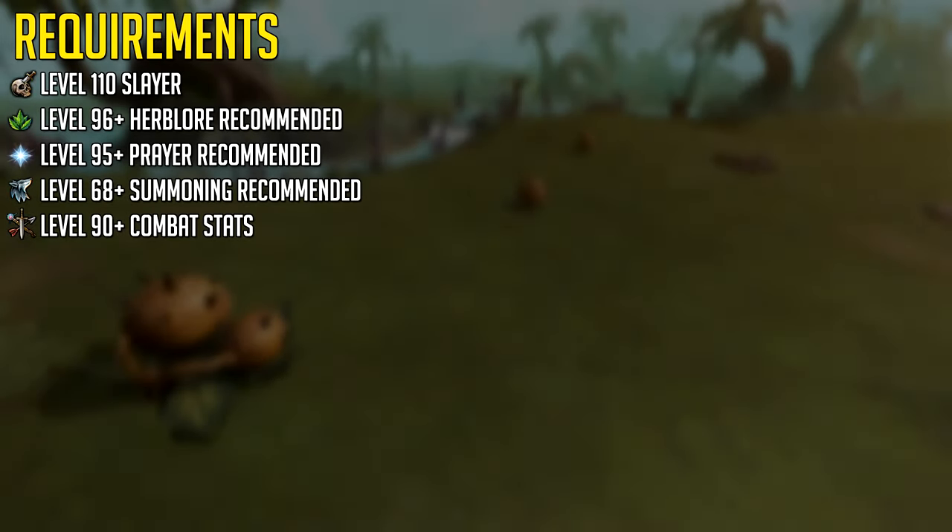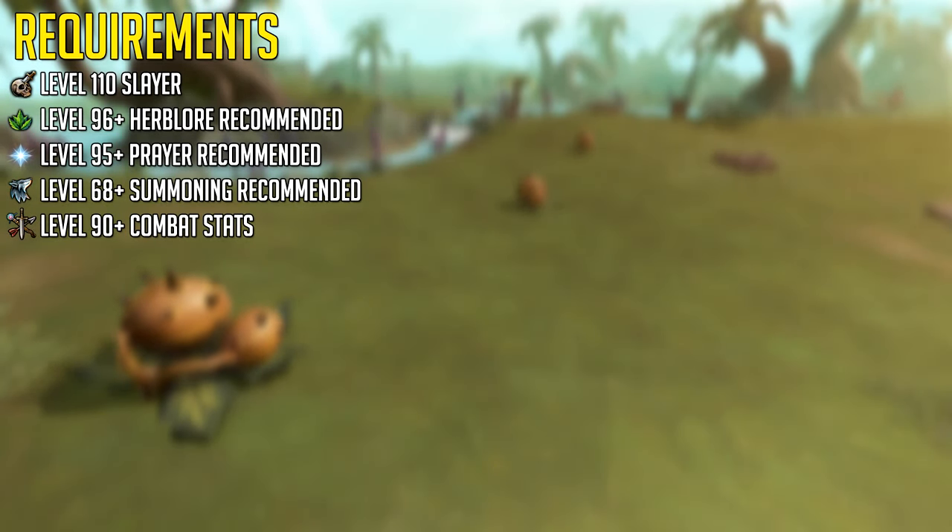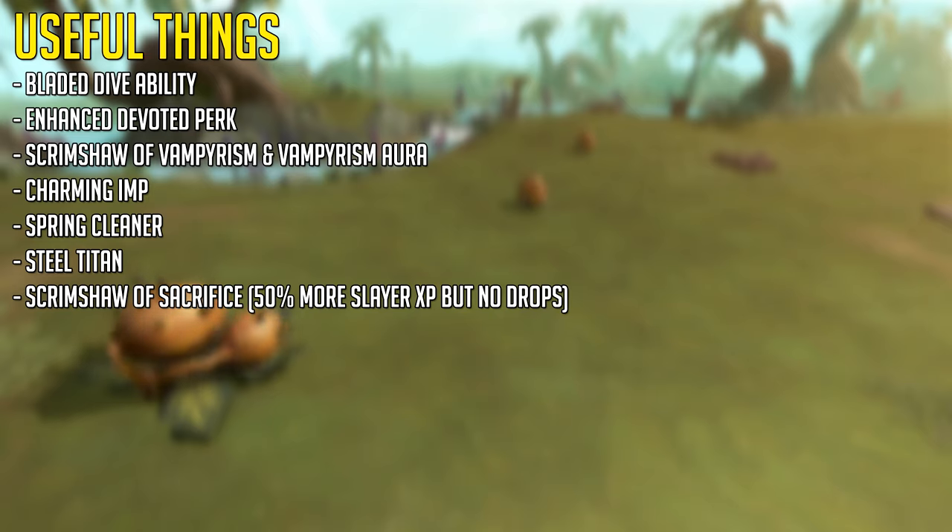Liverworts are a monster requiring level 110 Slayer, but it can be boosted using Builder's Prize. The recommended stats are quite steep, but if you have level 110 Slayer you probably have all of these stats. Here's a list of some useful things you can think about unlocking if you haven't already, but you don't necessarily need all of these — they are just useful.